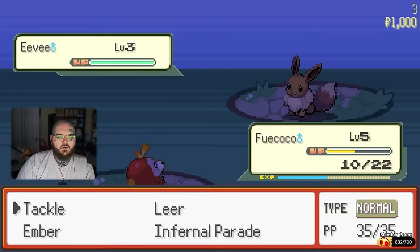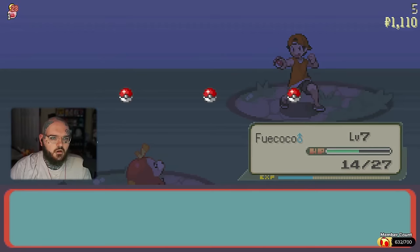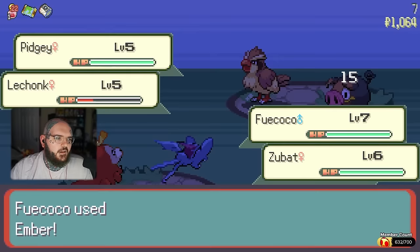The run starts off pretty standard. We fight a bunch of normal types until our first Vayner battle — Youngster Robby with his B-Doof. I got the map already. Pretty sure we have an Adamant Fuecoco, by the way, which is just complete cheeks, but it's fine. We'll deal with it.